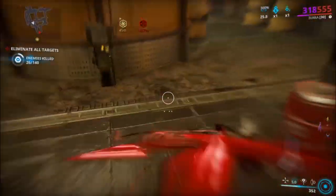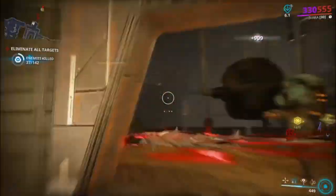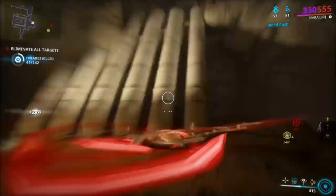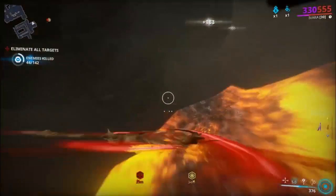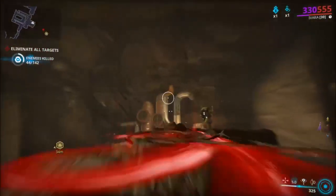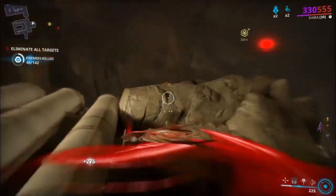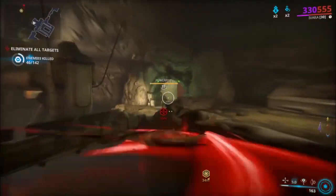A cool thing about the Glaive Prime is that if you have a single-handed pistol like the Lato or the Euphona, you'll automatically hold the pistol in your left hand and the Glaive Prime in your right. You can throw it, chop people up, and then use your pistol — it feels really interactive. I highly recommend picking it up, though it is currently vaulted, so wait patiently and do not buy it with platinum as prices are probably high.